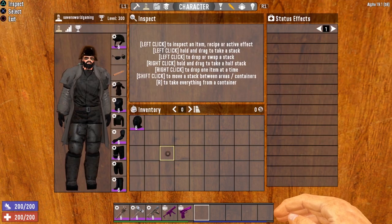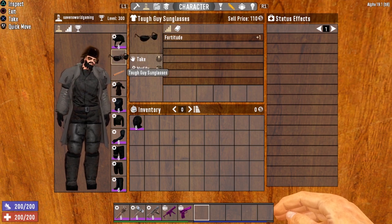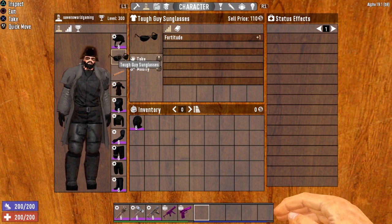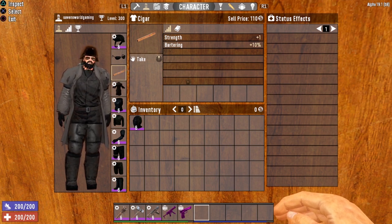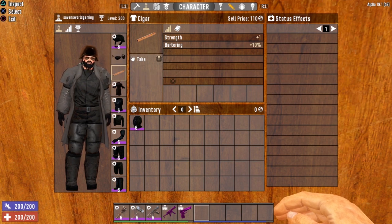A couple more pieces of equipment to point out: I'm wearing the cigar, which gives you a plus one to strength and also a 10% boost to bartering. I also have the tough guy glasses, which increase Fortitude by plus one. Since Fortitude is our secondary attribute, boosting it is definitely a good thing. Be on the lookout for tough guy glasses and a cigar — you can purchase the cigar from the trader or craft it if you found Urban Combat Volume 2. Get your hands on these as soon as you can to boost attributes without spending skill points.